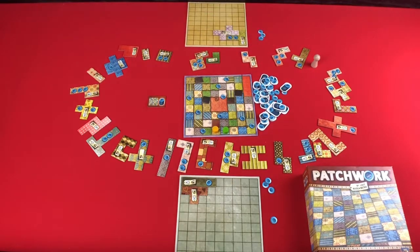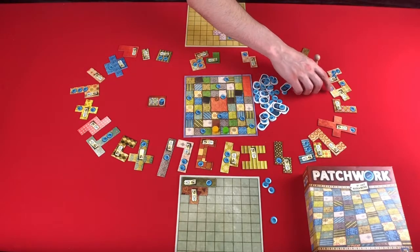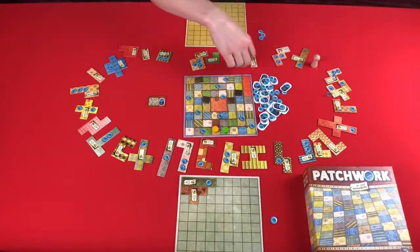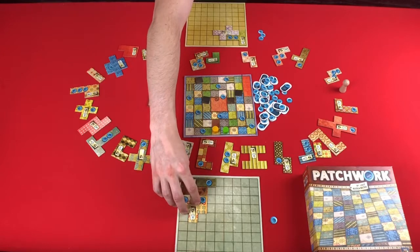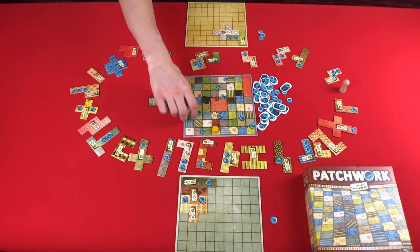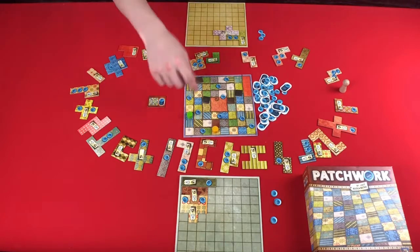A little bit of an uncharacteristically slow start, but it happens. Then it's going to be your turn again. You have four buttons now, so you can afford either one of these. Maybe this is one of those times where you're going to take three — and you're going to take this one right here. You're going to build this in right there, and it's going to take you forward one, two, three, four, five, six. And since you crossed the line, you're going to get three buttons.